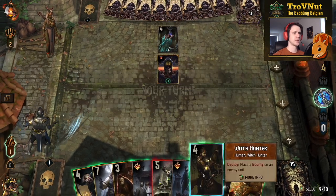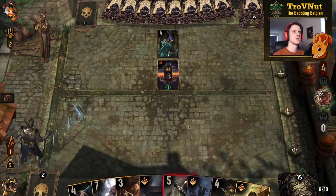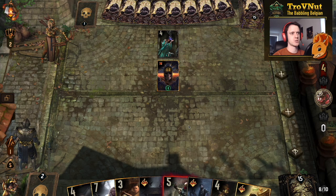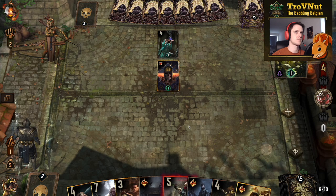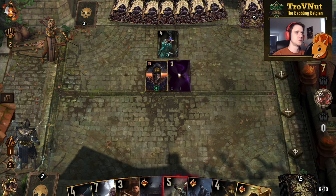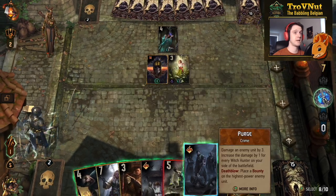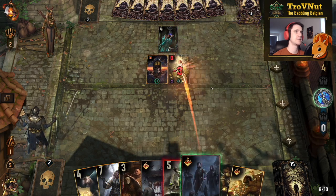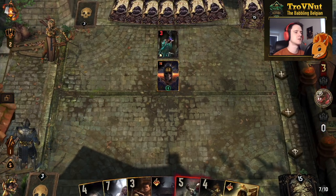We get the Elven Seer — always annoying, and we can't really do much about that. So let's put Confession Extractor down: five coins and we get extra damage on our bounties for the next three bounties. Then we get Bountiful Harvest. Whisperer of Dolblathanna — actually pretty good, because I can put a bounty on the Elven Seer without worrying about anything else. Three damage and a bounty, and we get an extra hit from the Confession Extractor.